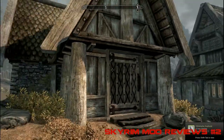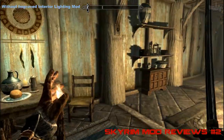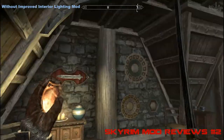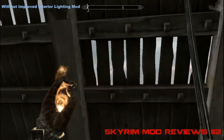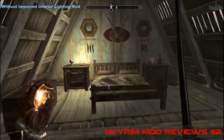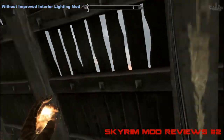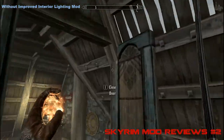I'm gonna show you what it looks like without the mod, and then I'll show you what it looks like with the mod. This is what it looks like without Improved Interior Lighting - here's your basic Skyrim normally. The thing I don't like about this is it's completely light outside, but there's no ambient lighting that comes in. Which is exactly what the mod actually does. It's not too bad - Bethesda's done a good job. But with Improved Interior Lighting, it's a lot better.